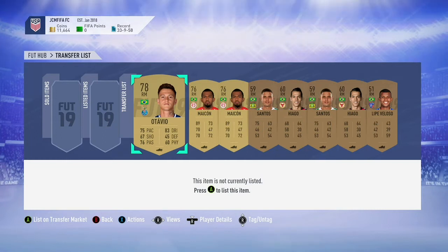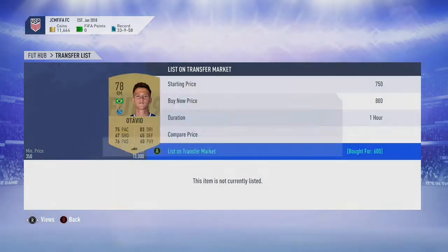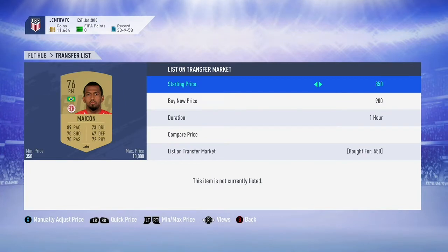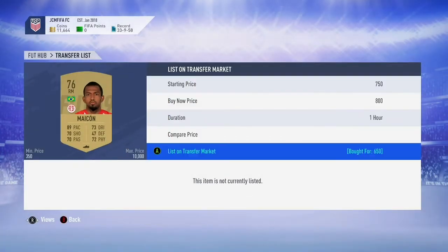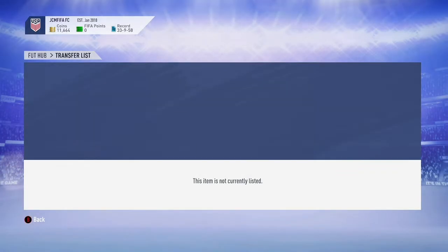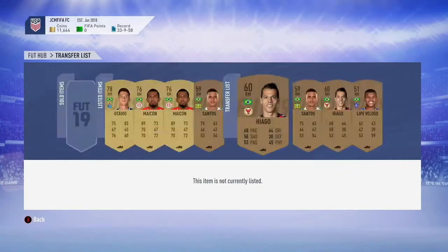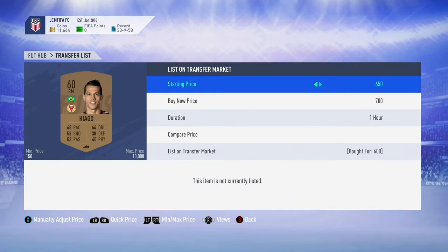So guys, as you can see in the background now, these are a few of the cards I picked up. I was literally sniping these cards on my phone while I was out earlier today. So it really does show that you don't even need to be fast to do this method, just because not a lot of people know about it. And the reason these cards are so much is just because you need a Brazilian right mid to complete one of the SBCs to get a decent reward pack. So that's why these cards are so expensive.